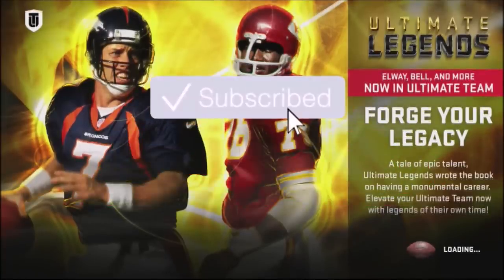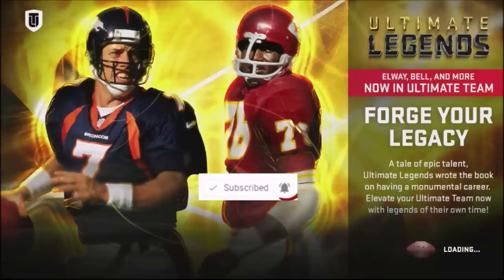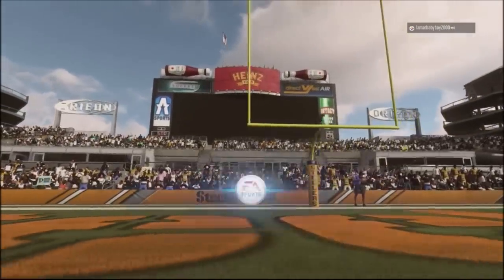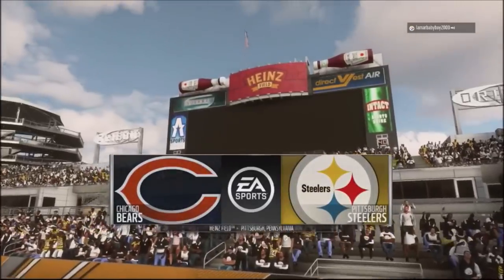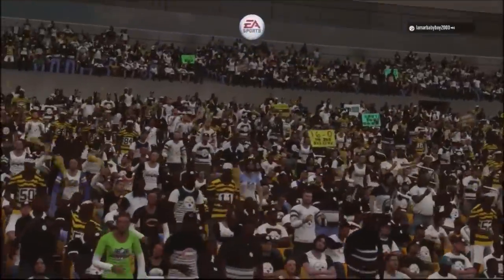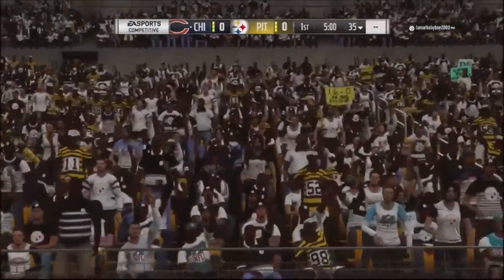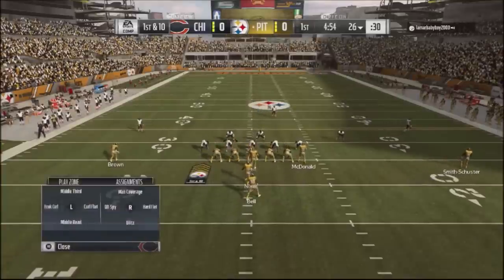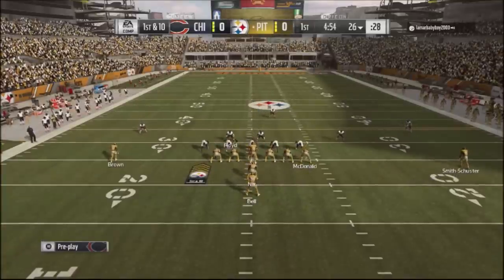Hey, this is Full Game Prometheus giving you another rec game recap. Once again I'm going to be using Carolina on offense and defense — those are my playbooks — and I'm going against the Pittsburgh Steelers using the Chicago Bears. The reason I don't switch up my team too much is because it's just another variable I'd have to adjust to. I stay with Chicago because I'm used to the gameplay and my quarterback's tendencies.